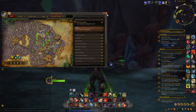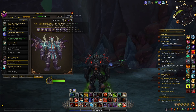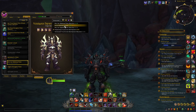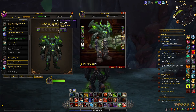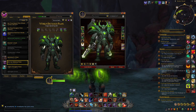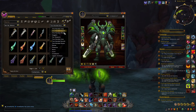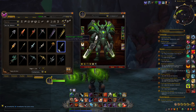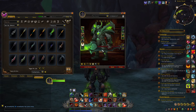One thing that's interesting with Argus is that you have some sets that are really specific to this zone. The first one I want to talk about is the World Defiler's Plate Set. In my opinion this set is absolutely amazing, really unique, and something you can use on any of your plate characters. There are no recolored versions of this set in the game — it is completely unique. Next to the set, there's also a really cool weapon you can pair with it.